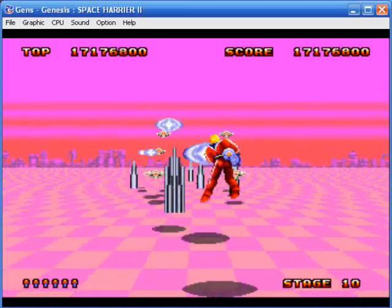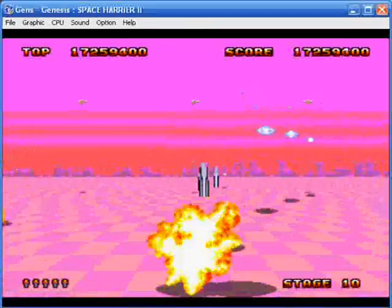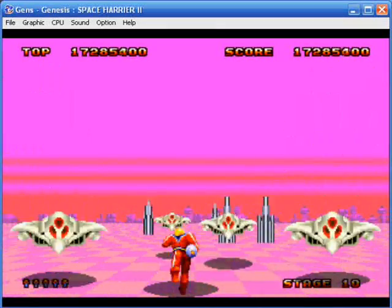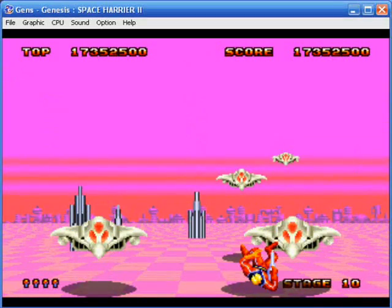More cylinder pillars and more ships — and I got blasted. Bugger. This is what happens when you don't pay attention. And here comes a criss-cross attack, and I pay for it for getting hit by a ship. Bugger.